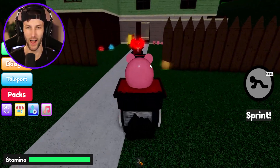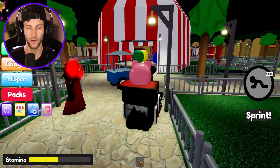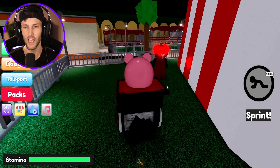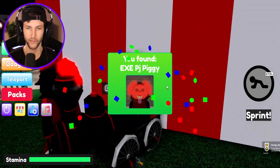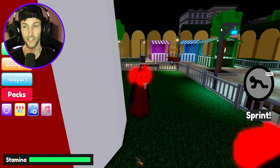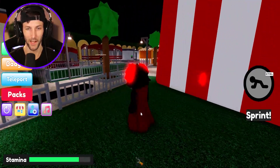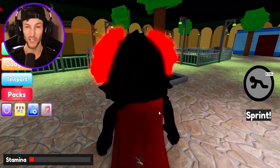Now it is time to unlock EXE PJ Piggy. This one is going to be right over here — I'll let the actual PJ Piggy EXE show me where it's at. Right on the side of the carnival tent — PJ EXE! That's three PJs in a week. PJ is super scary now, but I love PJ Pugapillar no matter what he looks like.